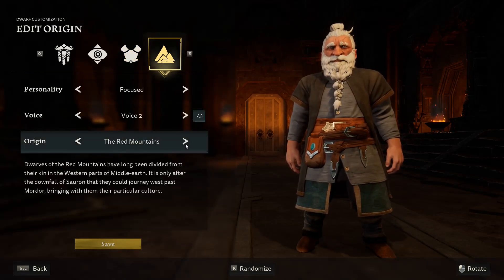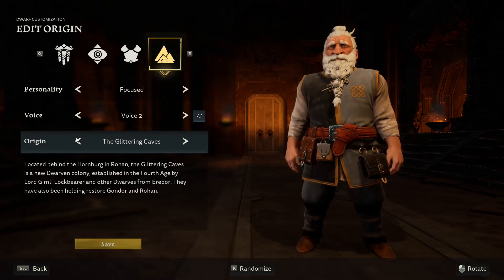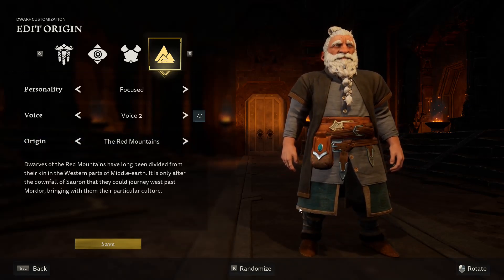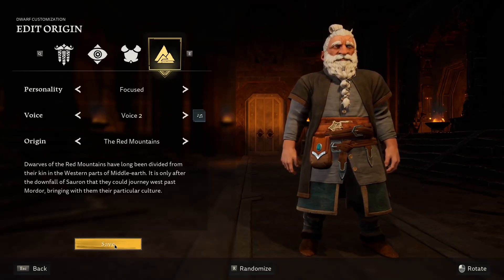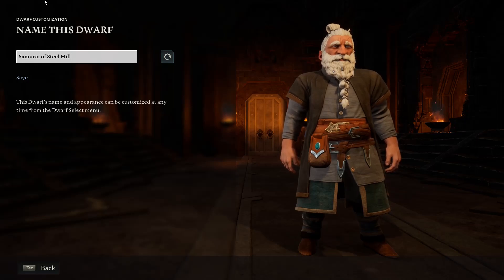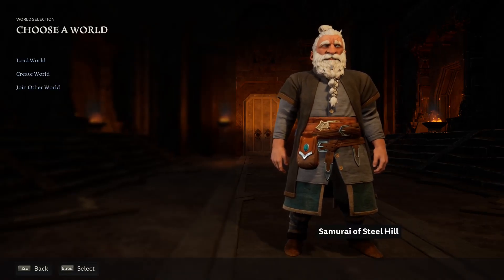For my origin I'm not sure what looks coolest. On one side there's Lonely Mountain, but I'll go with a different one — I'm not sure why, I just like it. So this is our little dwarf. What name could he have? We'll name him Samurai of Steel Hill. Let's get into it.